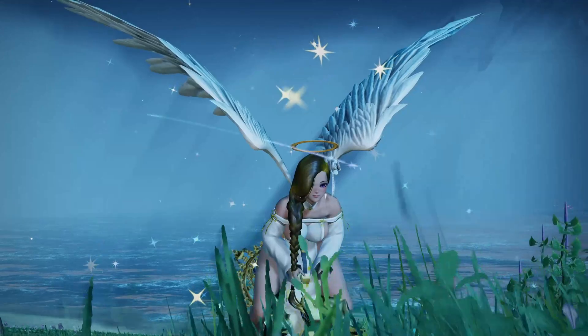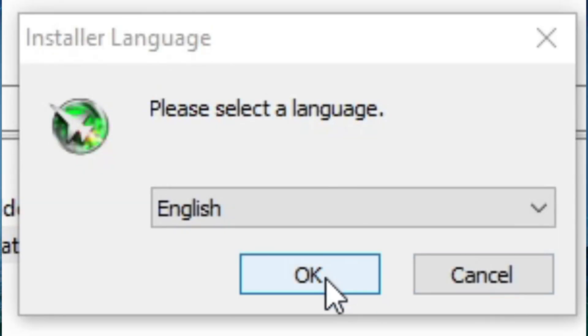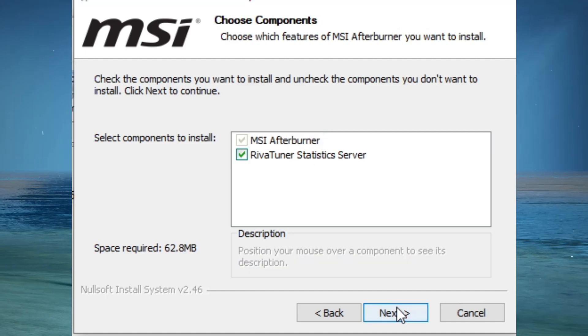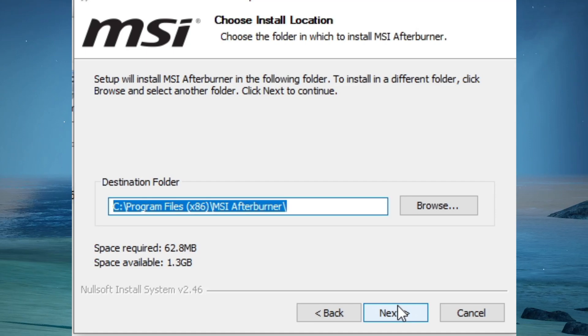First you have to install MSI Afterburner, which is linked in the description below. When you install MSI Afterburner, there is an option to install RivaTuner Statistics — you need to install this for it to work. This is a program that interacts with MSI Afterburner in order to show your frames per second in game.